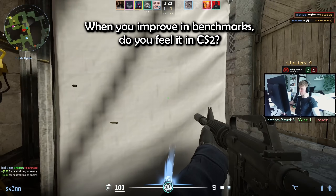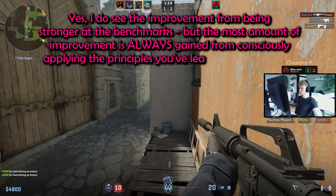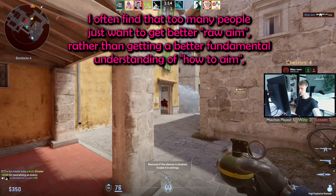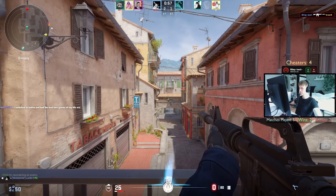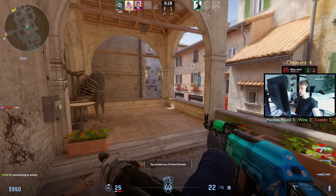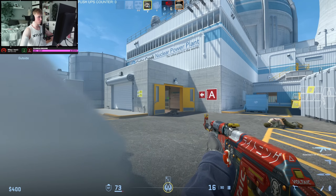When you improve in benchmarks, do you feel it in CS2? Slendro says yes — he does see the improvement from getting stronger at benchmarks, but the most improvement is always gained from consciously applying the principles you've learned in the trainer into the game. Too many people just want better raw aim rather than a better fundamental understanding of how to aim, which hinders their improvement. This is probably the most underrated part of aim training. If you just autopilot through your playlists and expect to magically become a god in CS, it won't happen. You need to bridge the gap — understand what you're training, why you're training it, and how to apply it when it matters. Otherwise, you're just farming numbers and getting better in aim trainers instead of improving in-game.